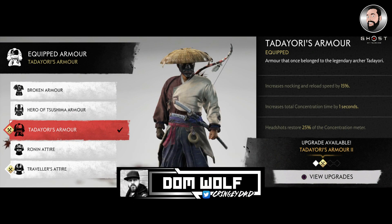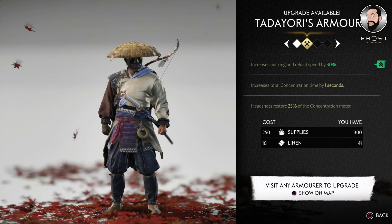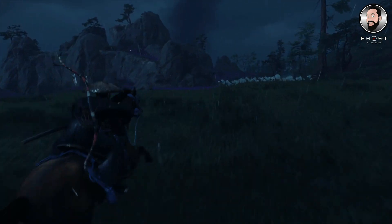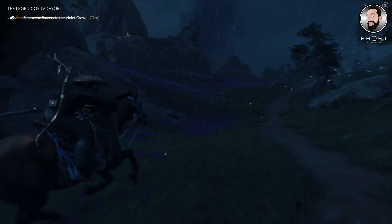Dom here from Cringy Dad Gaming. In this video I'm going to give you a few tips on how you can find Tadayori's armor in Ghost of Tsushima. This is triggered by finding an old guy telling a story next to a campfire. However, you can find it if you go to the Crown of Violets on that little map image I just popped into the video. We're just going to follow along - you may have already picked up this quest but maybe getting stuck at certain points, so hopefully I'm going to be able to give you a few pointers along the way.